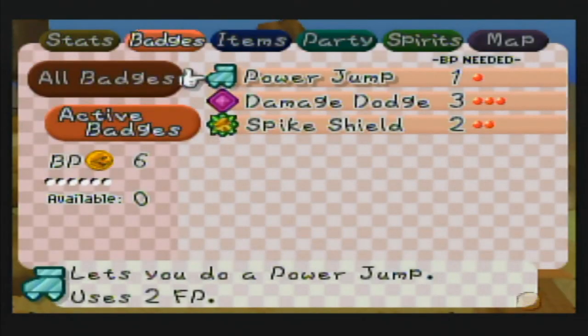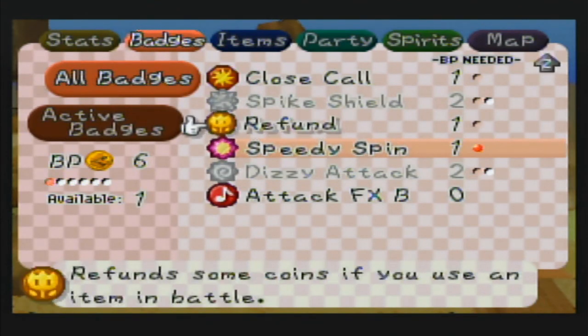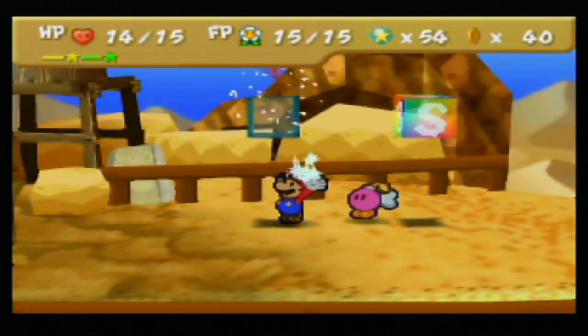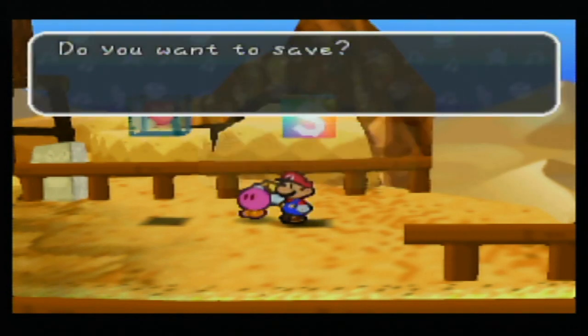Also, now that we're done with Pokies, I know how long we have to use the spike shield — not that I really ever used it to begin with. Alright, I think we'll cut things off here. Next time on Let's Play Paper Mario, we'll head back to Toad Town and set out to find the third star spirit. See you guys then. Bye!